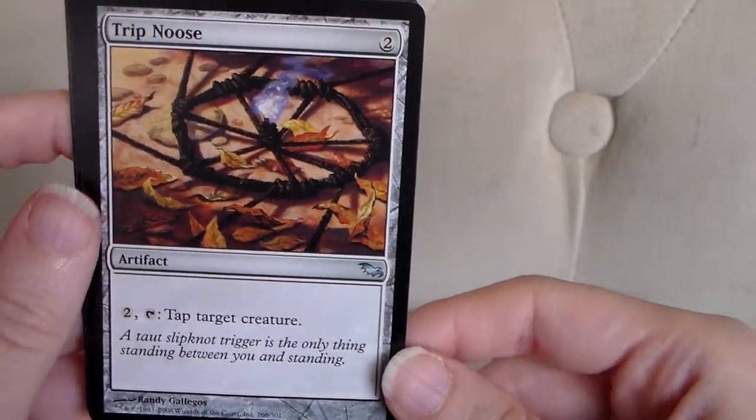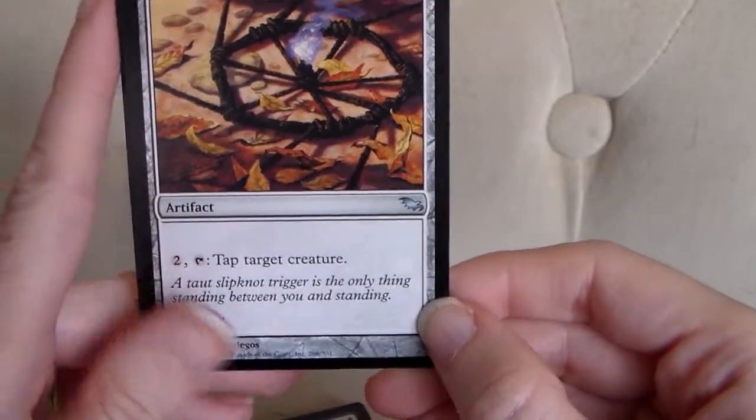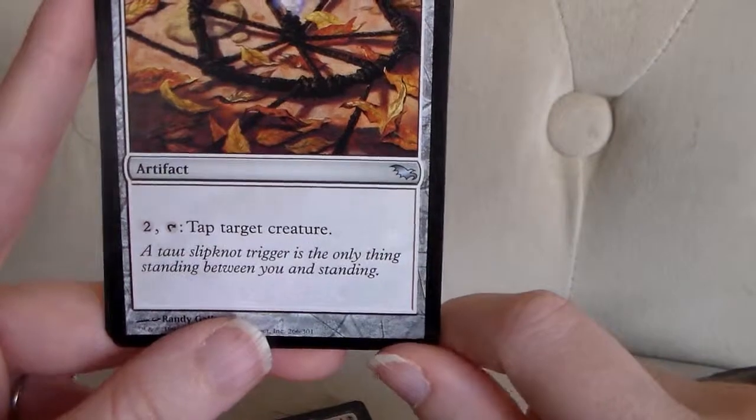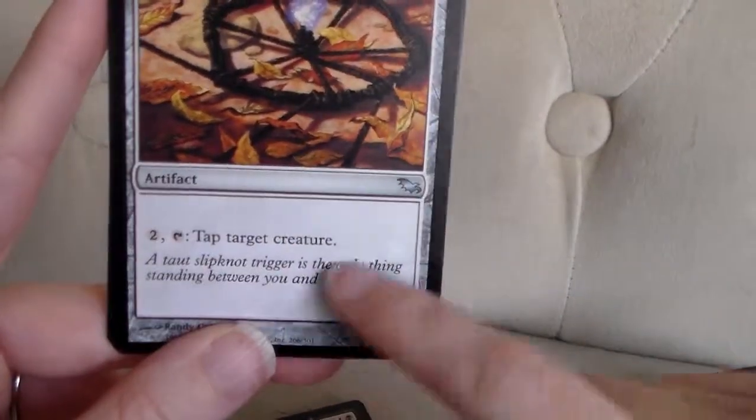Trypnoose — two mana of any color to play this artifact. And for two mana of any color and tapping this card, you can tap a target creature.